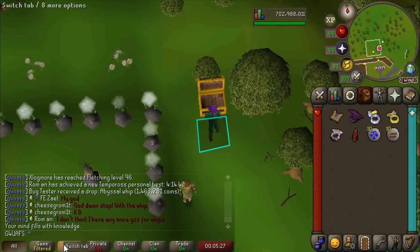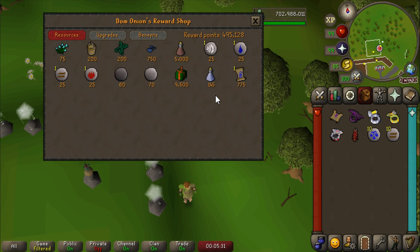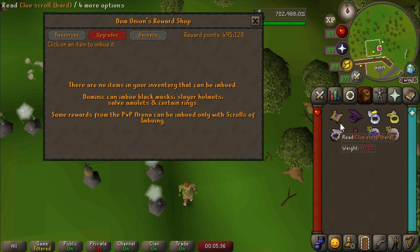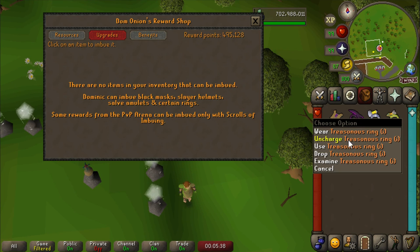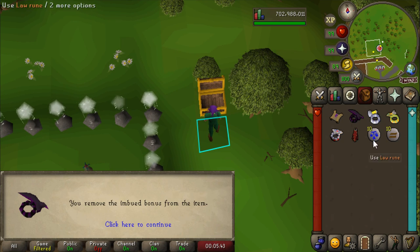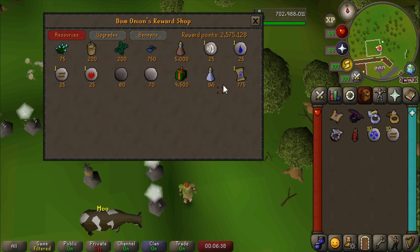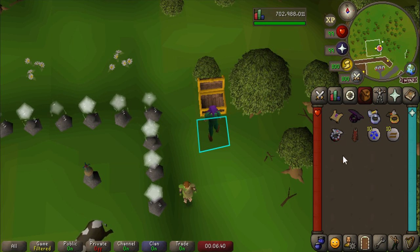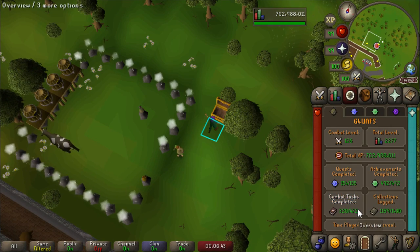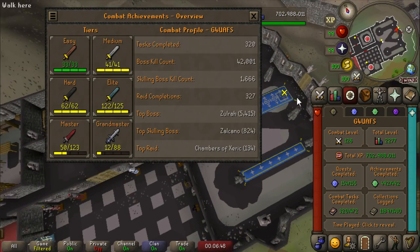I'm about to make an absolutely gigabrain move — I wish I could say I came up with it but it was somebody on Reddit a few weeks ago. I'm going to un-imbue all my rings here to refund the Nightmare Zone points. I un-imbued all of them and got all my NMZ points back. Now we're going to go claim our Combat Achievement Diaries — they all reset because of the new update. The only tier I had was Easy, so I need to go to Guildmaster Jane to re-complete them.